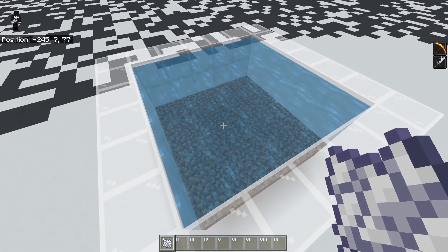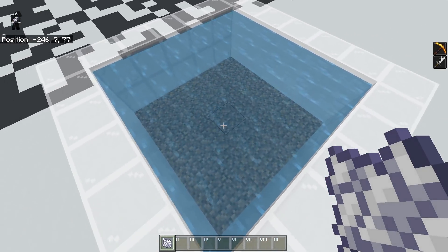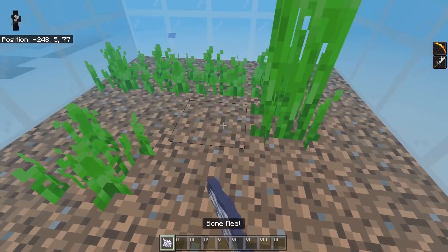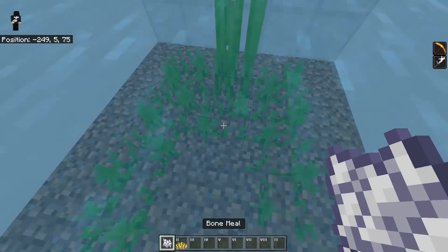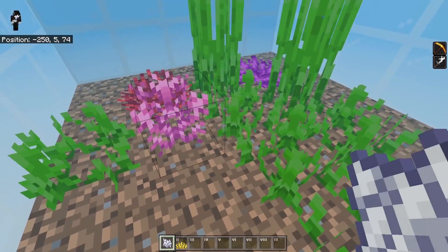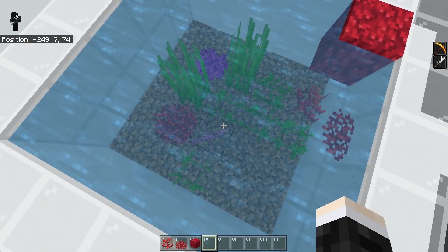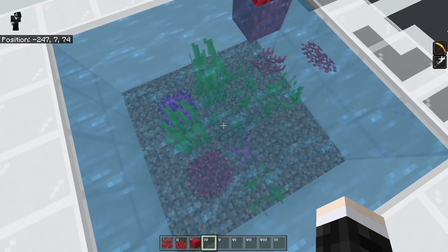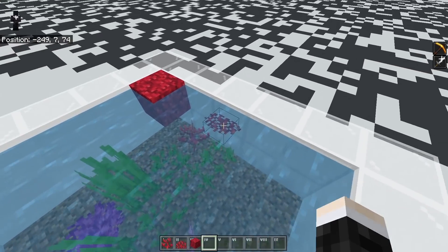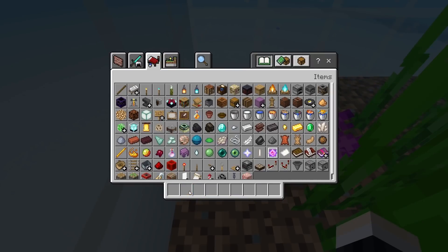Now for probably the largest fix in 1.16.210 — by largest I mean most relevant for most players — and it is actually quite surprising: coral fans are now properly farmable. As you can see, when I bone meal dirt underwater they will actually spawn. Previously it would only place down normal coral. The changelog states this works in warm ocean biomes, but it actually works in all biomes. This is very nice because previously the coral fan was the one type you could not farm with this method.